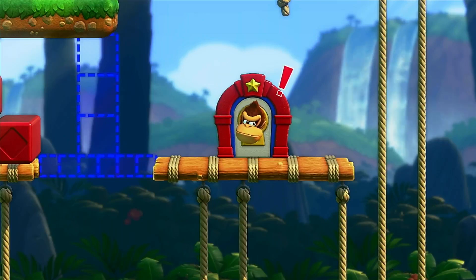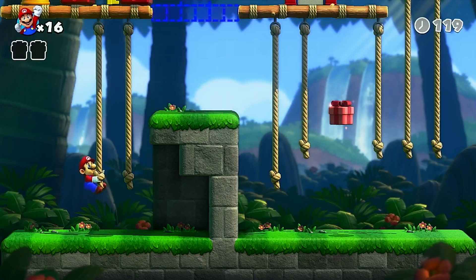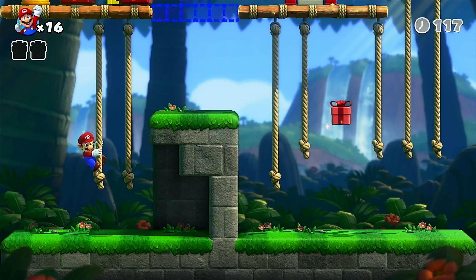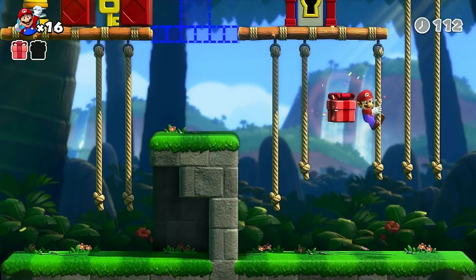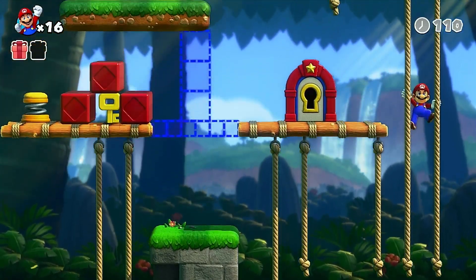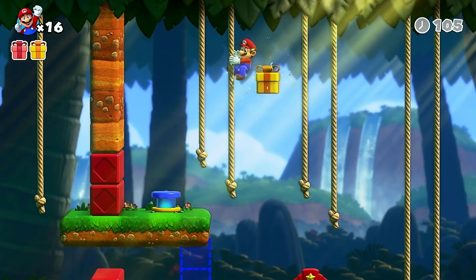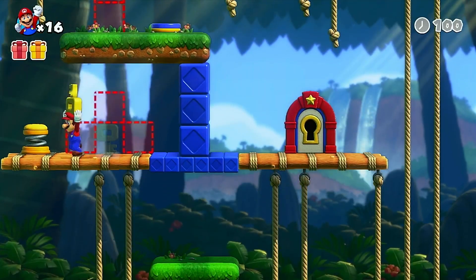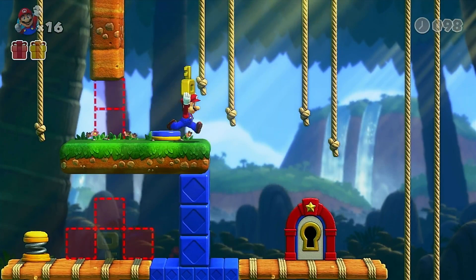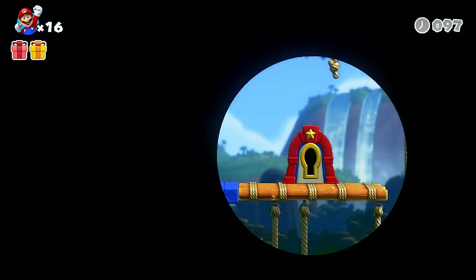We gotta put the key through that keyhole. So we got two ropes here — you climb one, it's very slow, but if you climb both it's faster. We need to get that key out. Got the key! Alright, open this up, let's go!